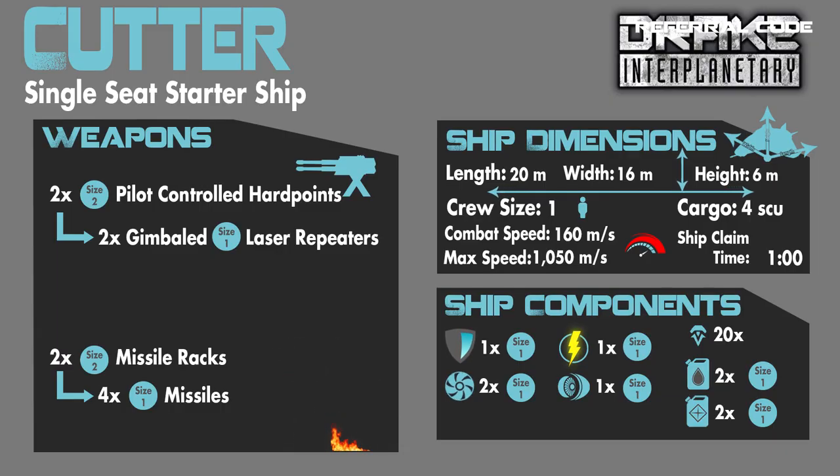First, here on the screen are the stats for the Drake Cutter. The stock weapon complement is two size 2 pilot-controlled hardpoints, which come stock with two gimbaled size 1 laser repeaters. There are also two size 2 missile racks that come with four size 1 missiles equipped. The vehicle dimensions are 20 meters in length, 16 meters across its beam and width, and 6 meters in height. It seats one passenger, cargo is 4 SCU, and it has 650k of internal inventory stowage. Combat speed is 160 meters per second and max overall speed is 1050 meters per second.